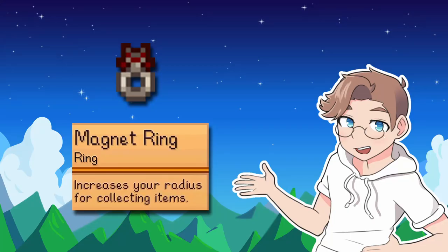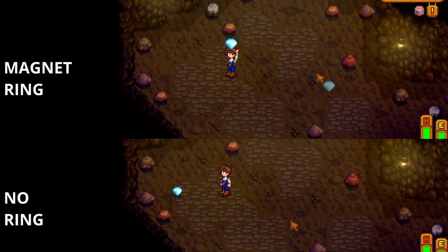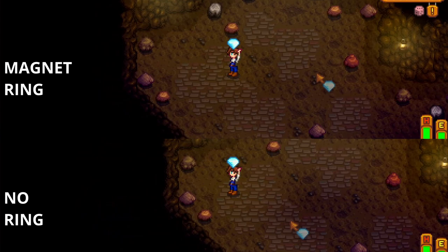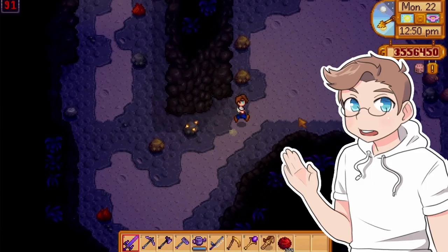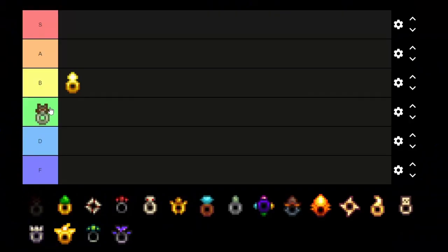Magnet ring — increases your radius for collecting items. Nothing particularly exciting about this ring. Being able to reach items is relatively helpful, not necessary by any means, but this is usually one of the first rings you get and it definitely helps in early game. Another B tier.